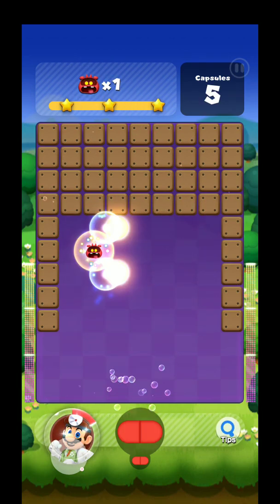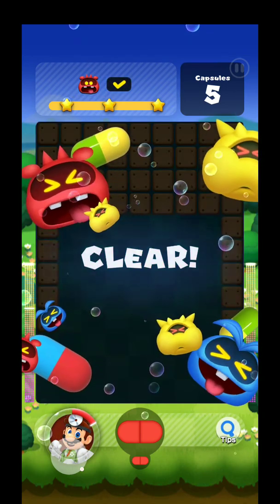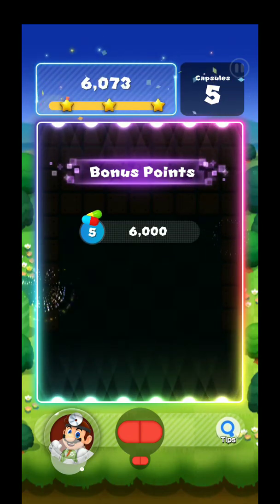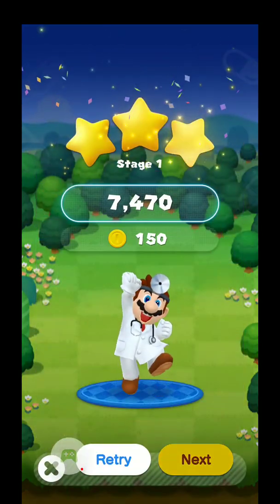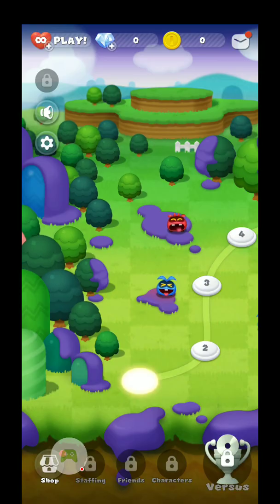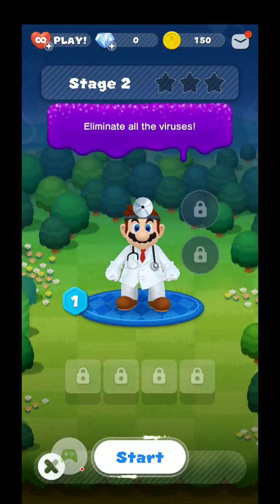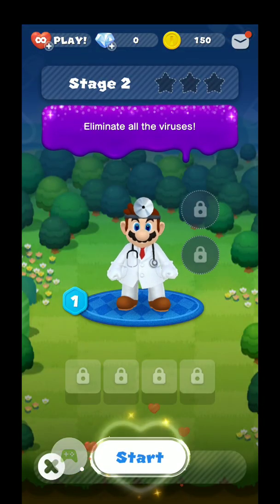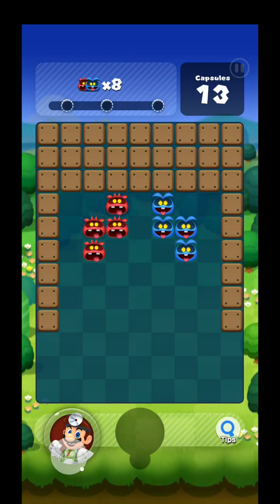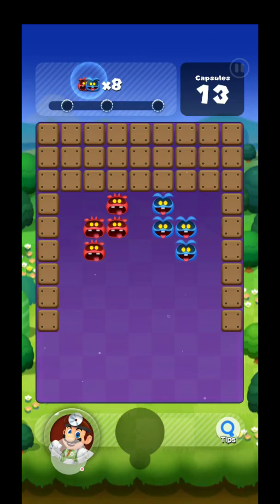The first couple levels are not a big deal — you can probably three-star them pretty easily. If you see the top left, it shows you the star number, and it's based off how many capsules you have left and efficiency and stuff like that. Hey, if you guys want to get those three stars, it's mostly just a flexing sort of thing, and it might give you more coins too, which are basically useless as far as I remember — but who knows, maybe we'll find a use for them eventually.